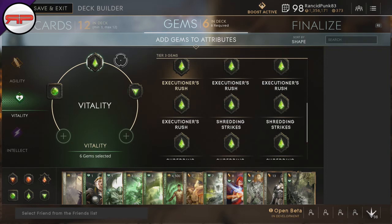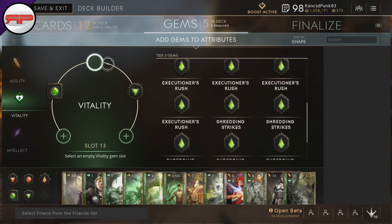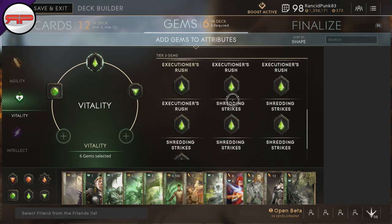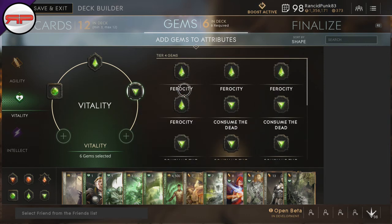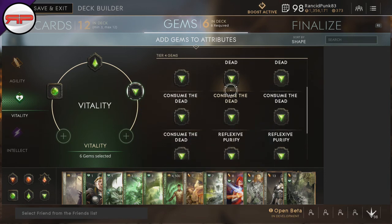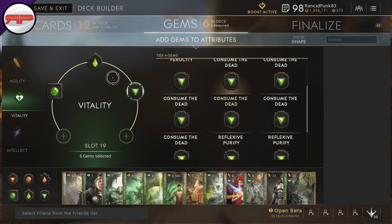So that's going to give you upwards of 160 towards your basic attack, which is going to put you up around 300 on your basic attacks. And then we take Consume the Dead — after killing a hero or minion, you are healed for 10% of the enemy's max health over 3 seconds. It just helps him stay alive. With Executioner's Rush, your other options are Shredding Strikes or Damage Return. For Consume the Dead, you have Ferocity which increases your attack speed based on missing health — we're not really building too tanky but it could still be good — and Reflexive Purifier is actually a decent shout. But I tend to think considering we're not building too tanky, Consume the Dead coupled with Lifesteal is going to help him stay alive a lot longer.